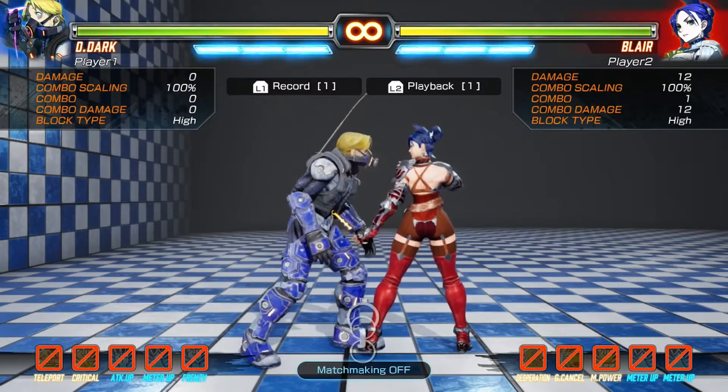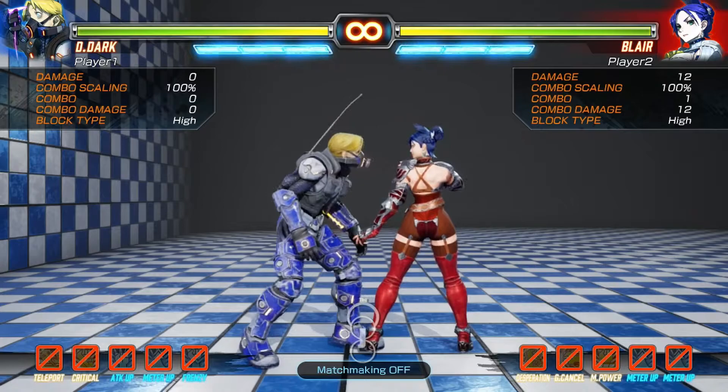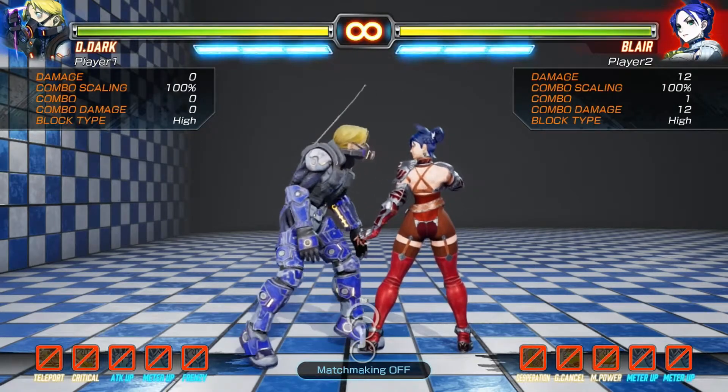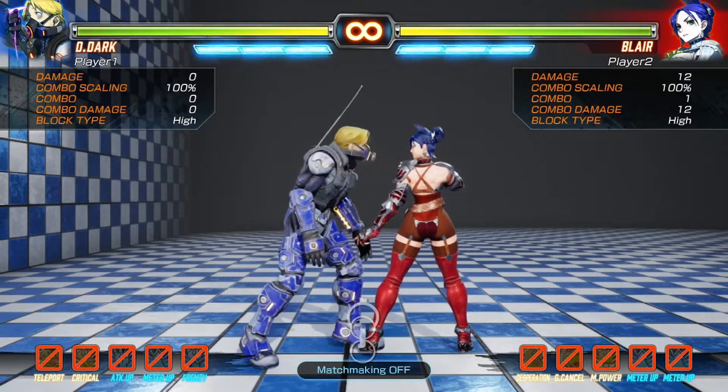So what all that shows you is that, assuming this frame data is right — and I'm pretty sure it is — it's just that when it was taken, it was simply recorded on a standing dummy, unless it was a low move and you had to block it low. There was no real thought about this because, well, what other game does this happen in?